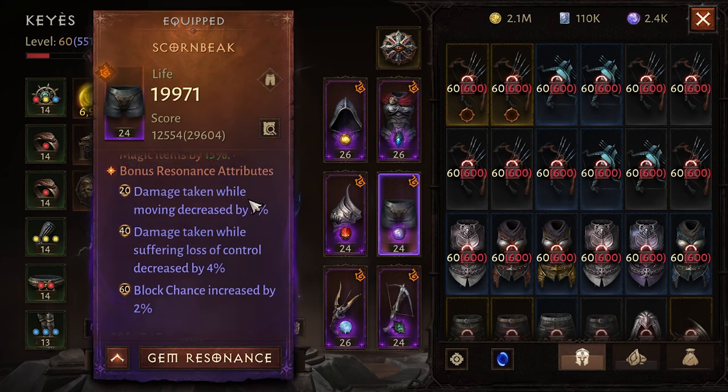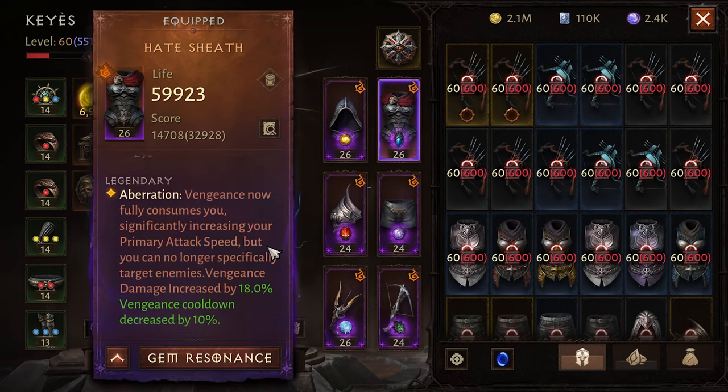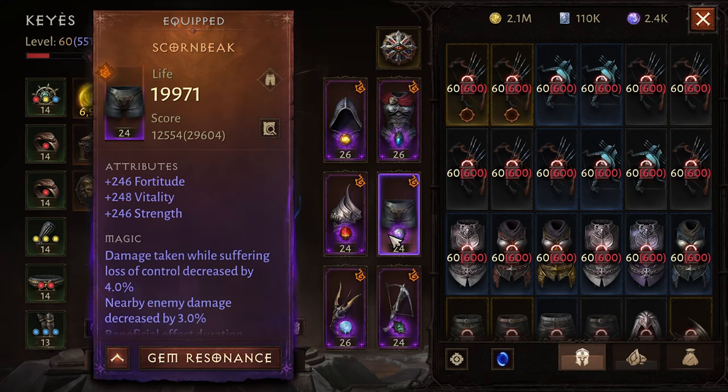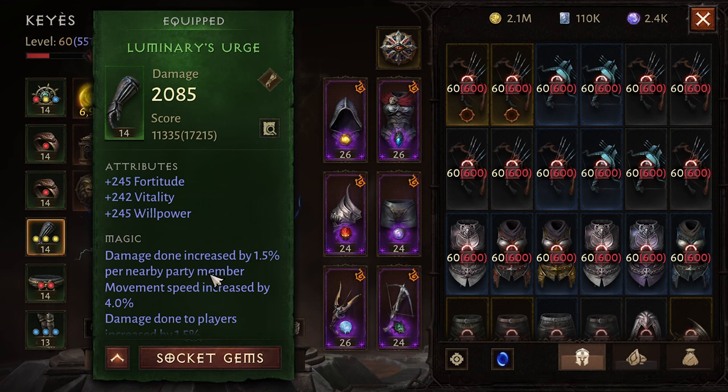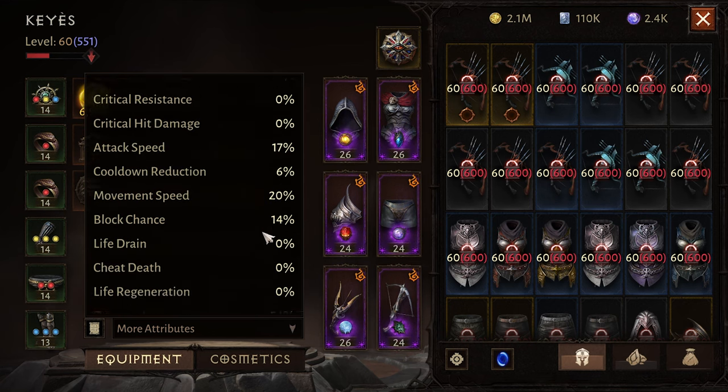The Scorn Beak pants increase your primary attack speed by 30%. The chest increases your primary attack speed by 40% — the patch notes say 40. So you get 40 plus 30 from the pants plus 30 from Urge, putting you at 100 attack speed plus whatever base attack speed you have — I have 17.